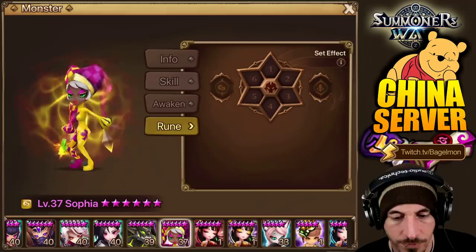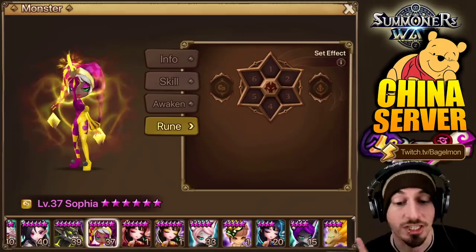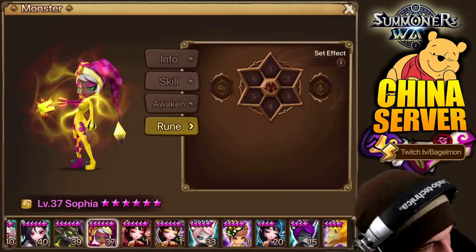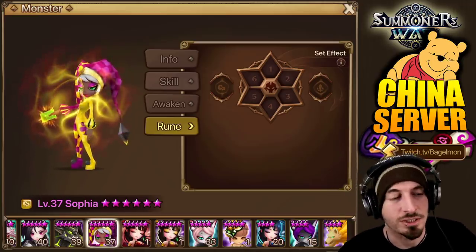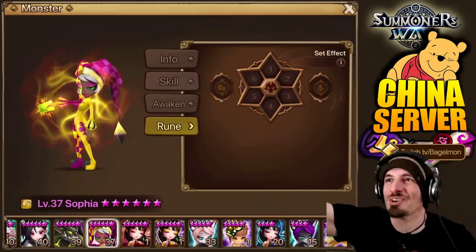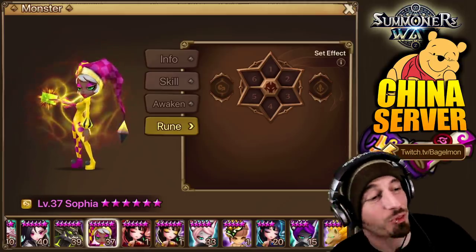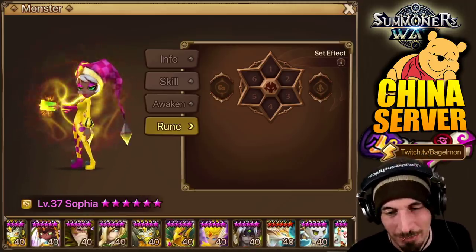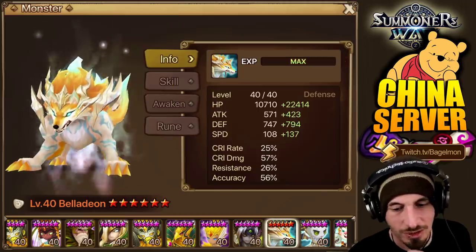And then we have nothing on this guy, nothing on that guy, nothing on anything else. Well, you see he's building the Sophia though — yay, Sophia OP. Anyway, that's it for this one. Oh my god, this one's even longer than the last one. Tomato's OP — look, he's still got the Bella rune, speed HP HP, super OP Bella.